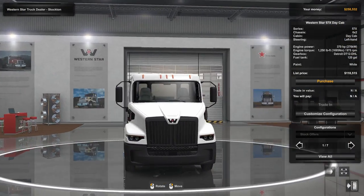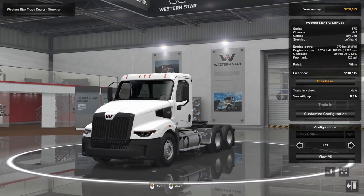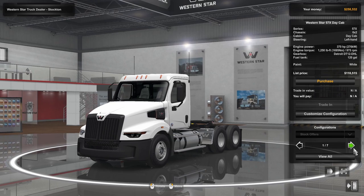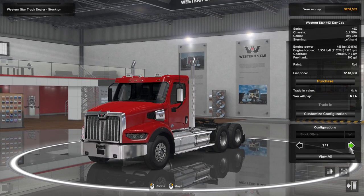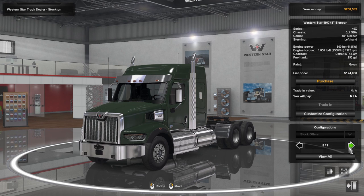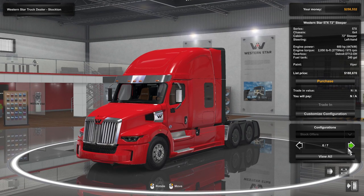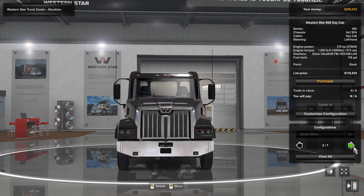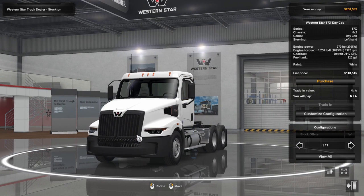Welcome to the ATS showroom. Depending on which brand of truck you choose, you'll see different models here, with plenty of information on the right-hand side. There are actually seven configurations for the Western Star — hitting the arrow will move through different types of trucks, from different sleeper configurations to completely different models. If you're in career mode buying a truck earlier in your save and nowhere near level 30, you will have more limited options available, especially in terms of models.